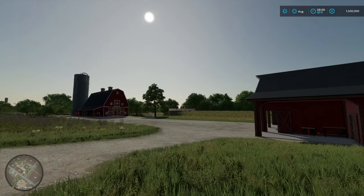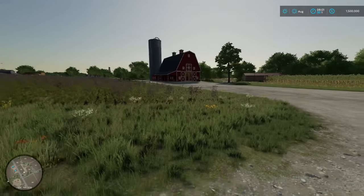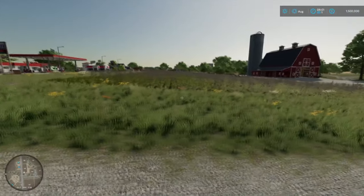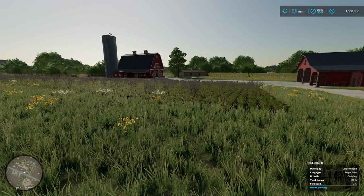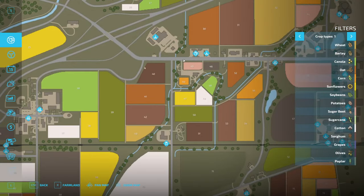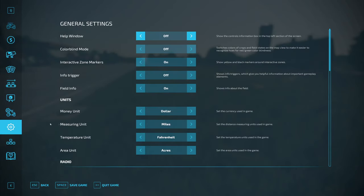The nice thing about clothing is you can always change it in the game. We still start on our property that we had in our last one, but we don't own it. All we own is the 1.5 million in the top right. Before we start buying stuff we're going to change a few options to make this more fun.